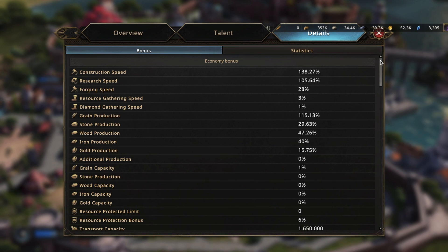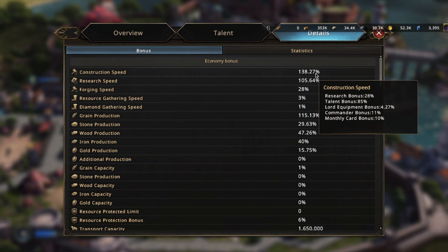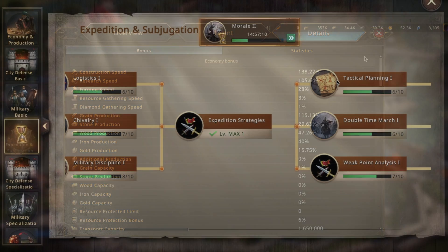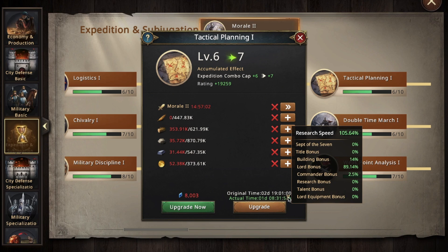Setting talent points and researching technologies, you may boost your development speed. As you see, I can research and construct more or less fast. Here's how it affects my development speed.